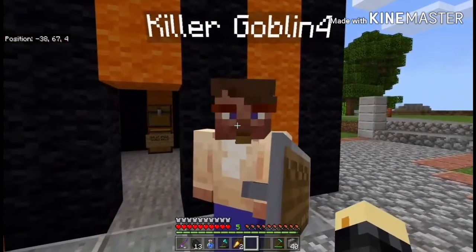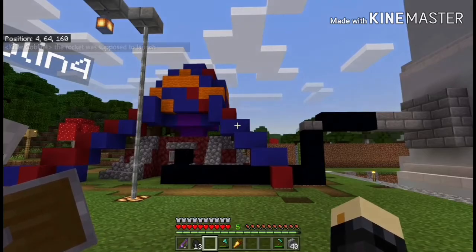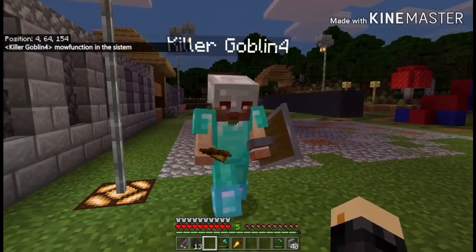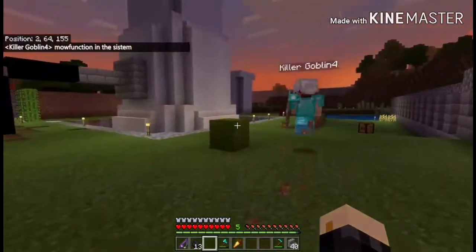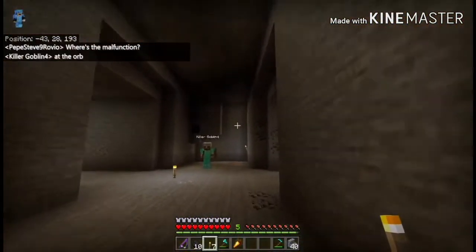Now this update makes the skins blink, so that's very interesting — just look, there we go. The rocket was supposed to launch, but why didn't it launch? Malfunction in the system. Where's the malfunction? At the orb.